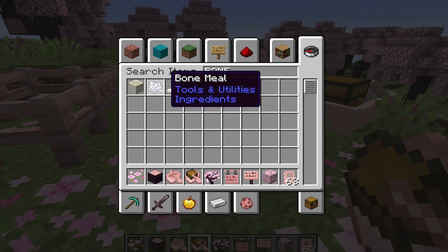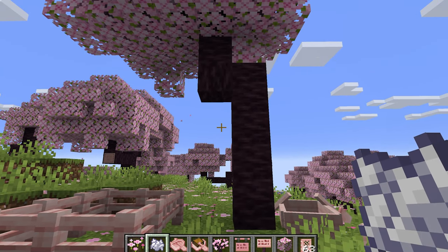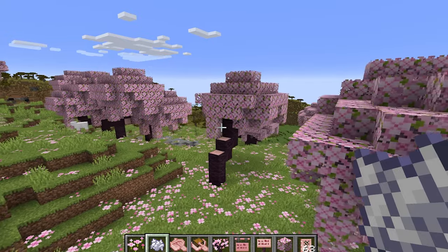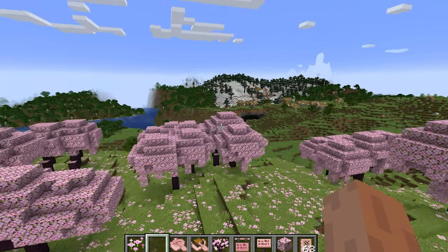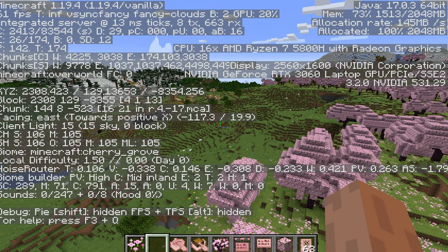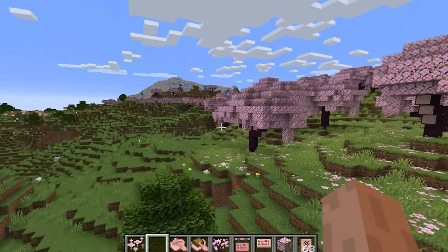Let's get some bone meal and bone-meal this cherry sapling. Cherry trees can actually grow quite vertically — for example, in this instance, this cherry tree has no branching features, like most of the trees in the biome. They're few and far between. One thing to mention is that the Cherry Blossom Biome is found in the mountain biome, basically very high up — we are at Y 129 here, and the ground is at Y 106, so about 100 blocks up from sea level. Incredibly high up is where you find the cherry blossom biome.